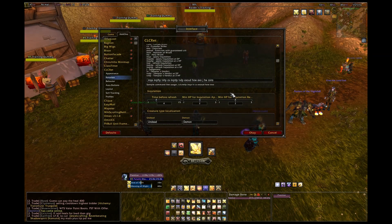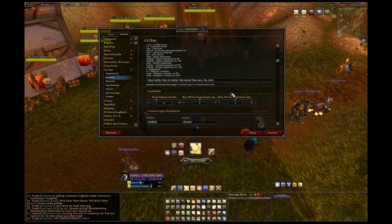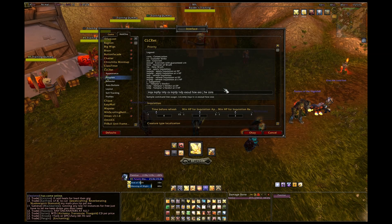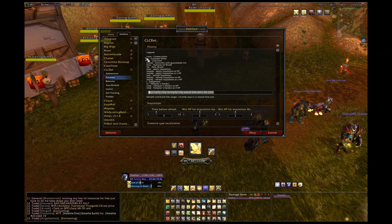Under rotation, understand that some of these settings are still a work in progress — I've been tweaking them to find better rotations. Some options may seem weird; they're definitely not the defaults. I also wanted to point out that I've heard people say you cannot edit the rotation in CLCRet — that is entirely untrue. You can set it right here by typing the abbreviation from the legend above into the sequence line, separating abbreviations with a space.